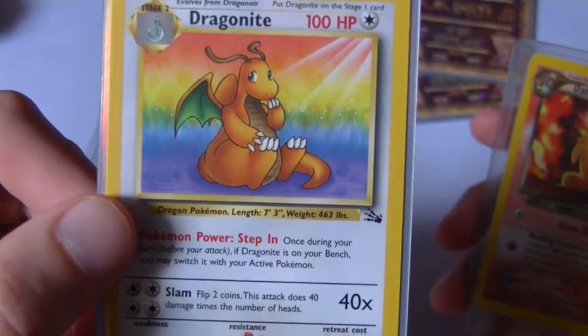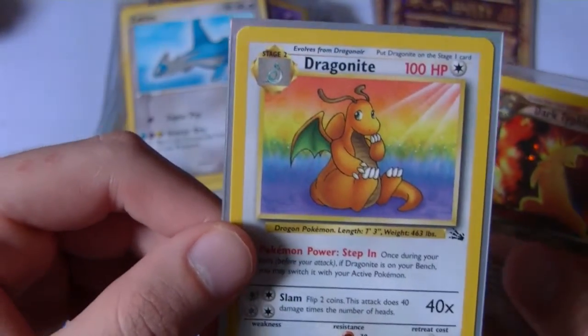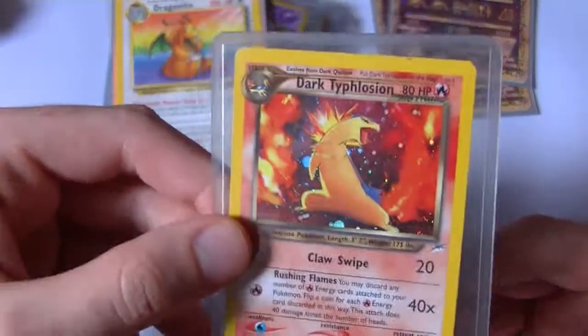And there's Dragonite — that's just a really really cool one. I wish that was a hollow, but that looks awesome. Gosh that would look amazing in holo artwork, with all the rainbow background of colors, that looks really cool. We have the Dark Typhlosion as well — so that's looking really awesome.